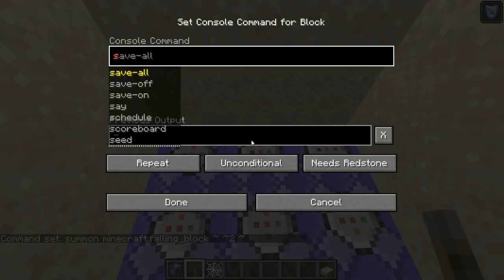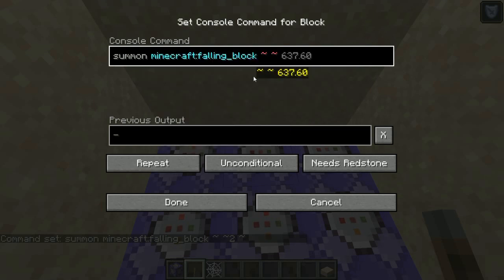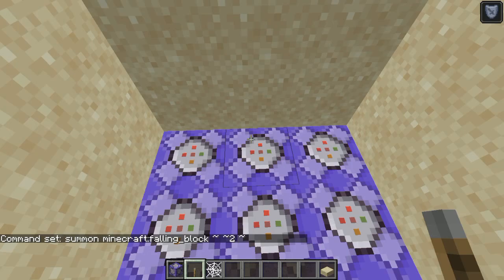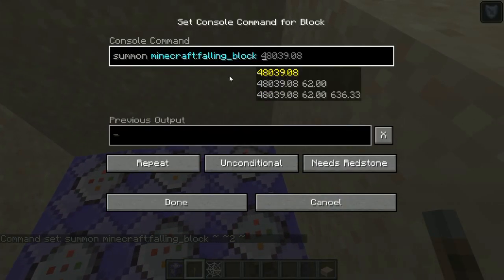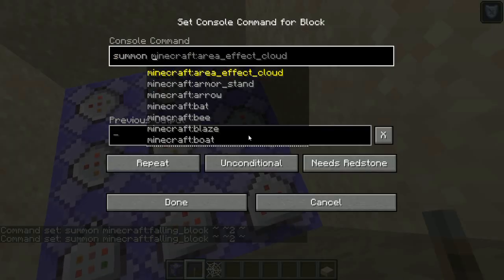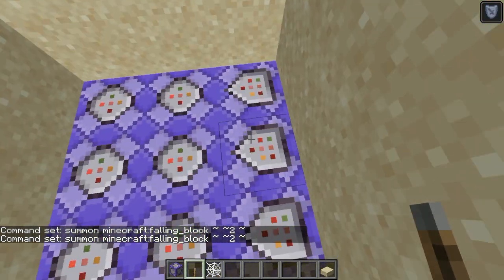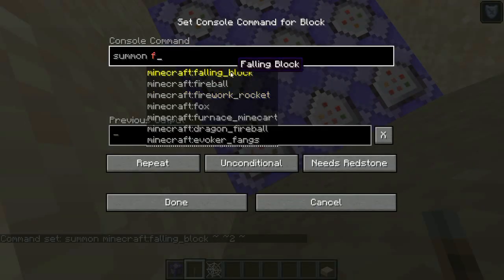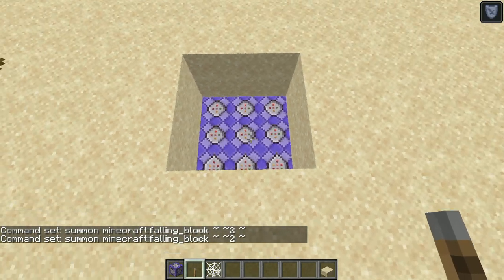I'll do that quickly — I'm really fast at it. So you're going to do it on every command block like this. Make sure it's falling block. It has to be every one or else it's not going to work. This is my last one, so I'll type it real quick.